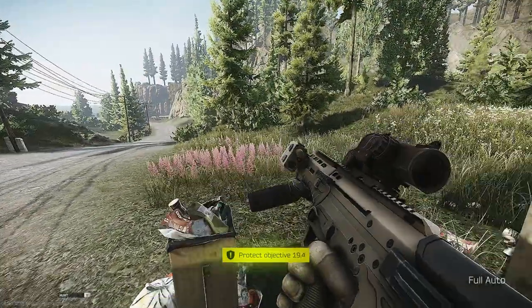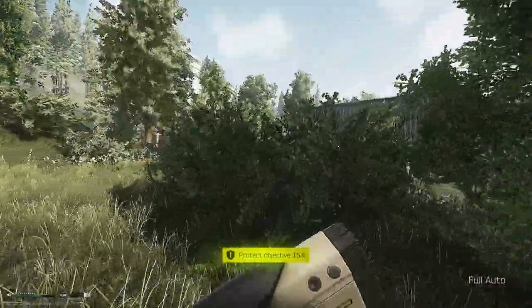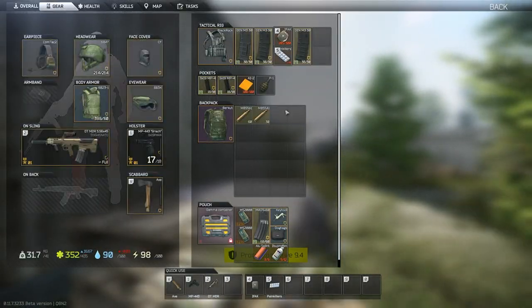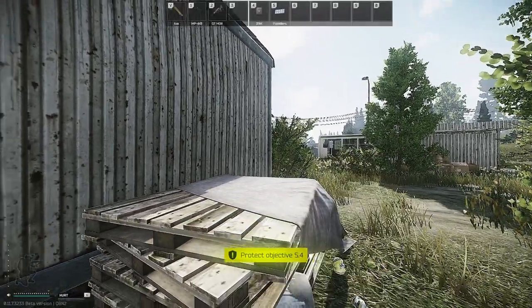The first of the three tanks is located in the village, near to the Tunnel Extract location. There's quite a few spawns in this area, so you might be lucky enough to spawn on this side of the map and be able to get this one marked early.